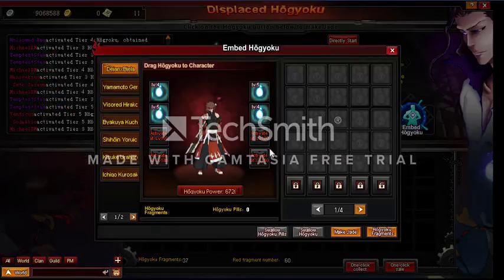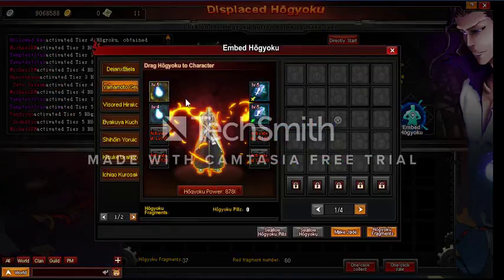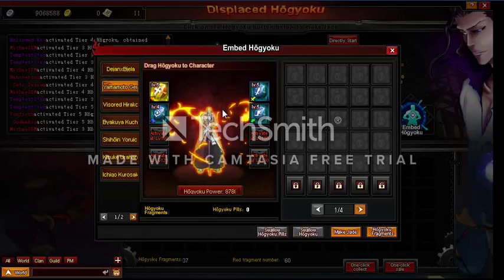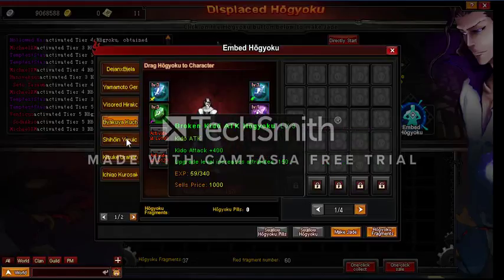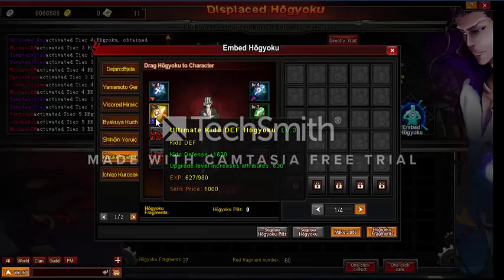Let's see — level 4s, 5s, 4s, 5s, Yomoto definitely. Nice — ultimate THP Hogyoku, nice. Max THP, level 5. Level 4s, which is Harako, level 3, 4 — need to upgrade that definitely. Yakuya level 1 — need to upgrade that, this is really weak. And Kisuke got ultimate Kido defense Hogyoku.